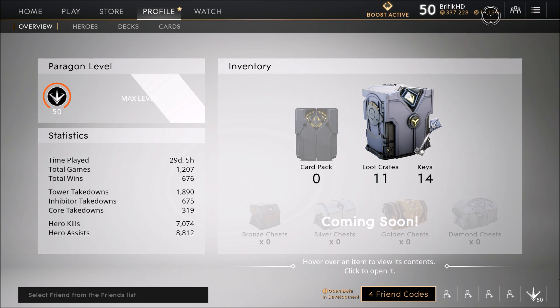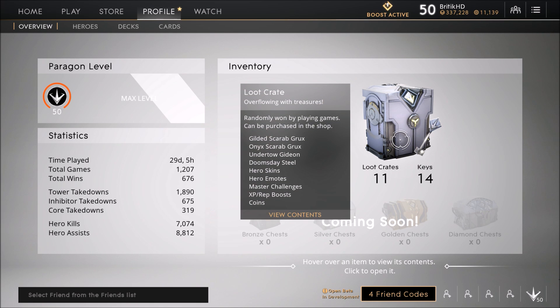Your boy got hella coins. I figured why not get some more loot crates and make it a bit more fun. The loot crates actually house a lot of rare skins like the Gilded Scarab of Grux — that's the gold Grux skin you see some Epic employees having — and the Onyx Scarab of Grux, which is the black one but also really really cool. Also Undertow Gideon, which is a sick tier 3 skin I already have, and the Doomsday Steel skin, which is a tier 3 Steel skin I don't have. You can also get other hero skins, hero emotes, master challenges, boosts, and coins.